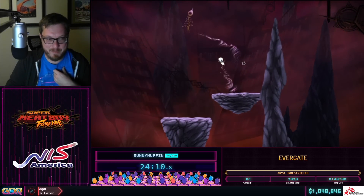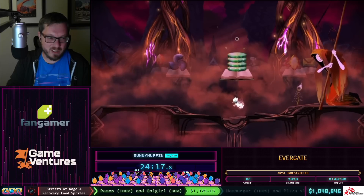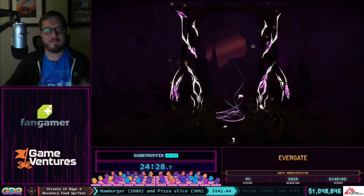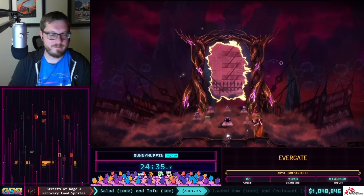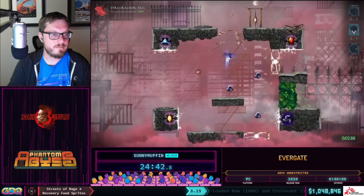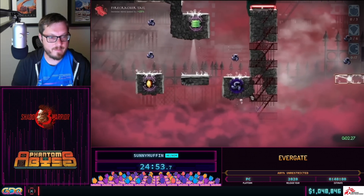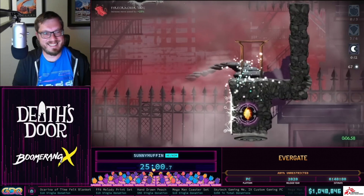That is the boss fight of the game! Time for two donations before we transition. 500 dollars from Eric Dev: 'Evergate dev here — the Stone Lantern Games team is absolutely thrilled to have Evergate played at GDQ. Our speedrunning community members have been champions of the game since the alpha release and we are so thankful for their support. Good luck on the run, Sunny Muffin — save the afterlife for us!' Thank you for making such a great game! Big shoutouts to Stone Lantern.